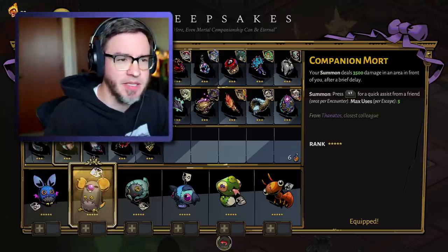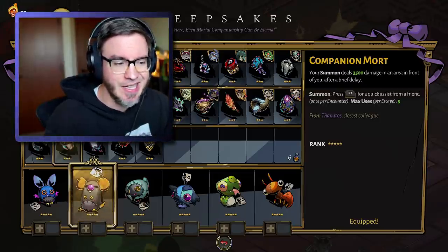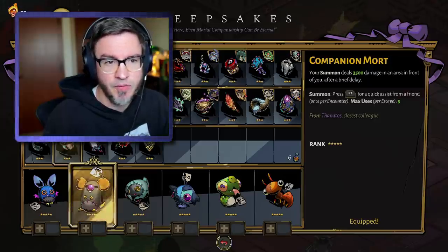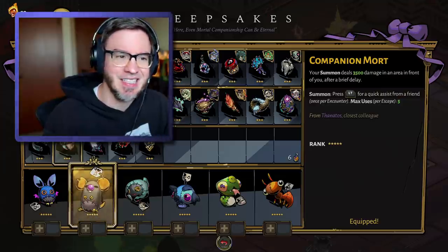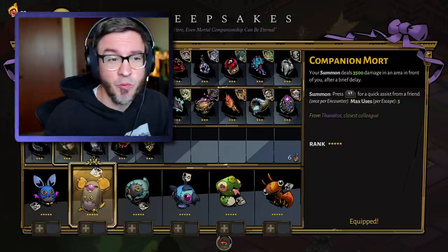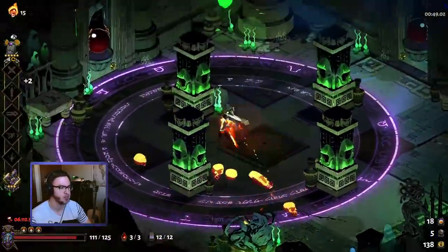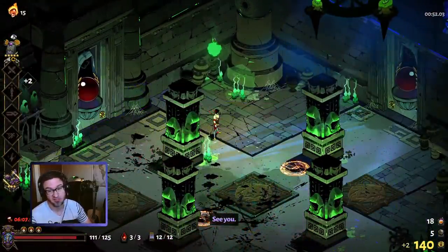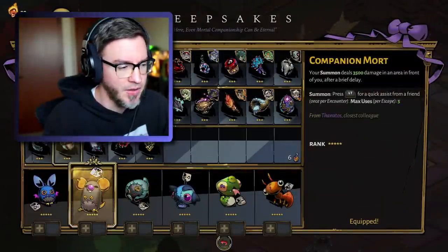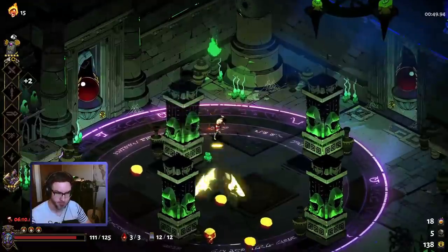Next, we have Companion Mort. Your summon deals 3,500 damage in an area in front of you after a brief delay. This keepsake is not as good as Meg's. You would think it would be comparable or better because it's more damage. However, the area is large — I'll give it that — but the delay that it says 'after a brief delay' really feels long. That's the primary reason why I don't use this keepsake. Most people I've watched don't use it because the delay is just a little bit too long to be particularly useful. I'll have a clip of what it actually looks like.